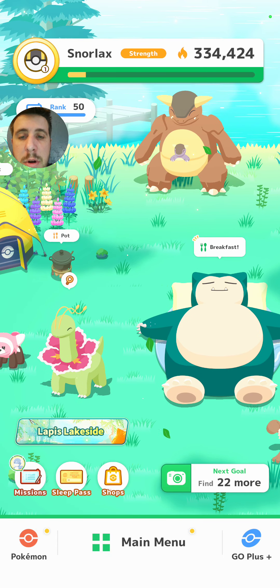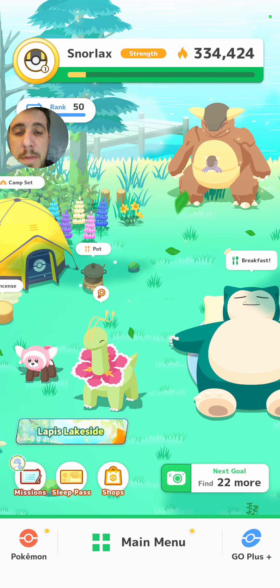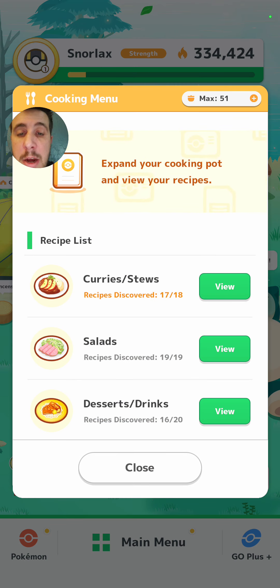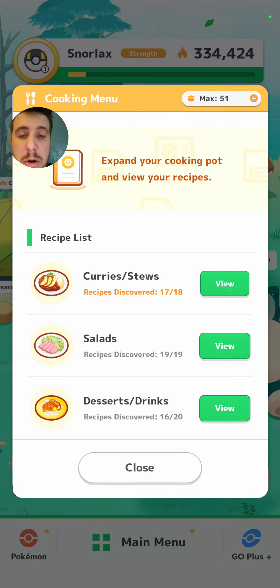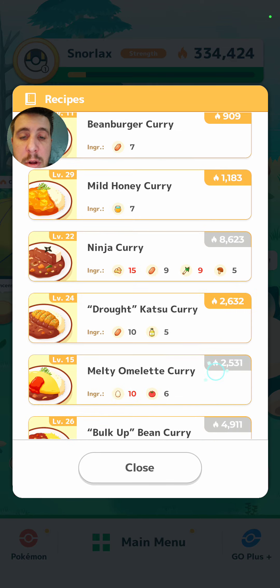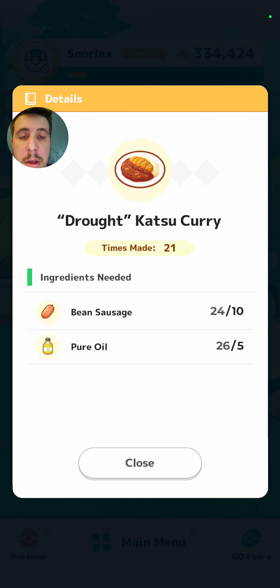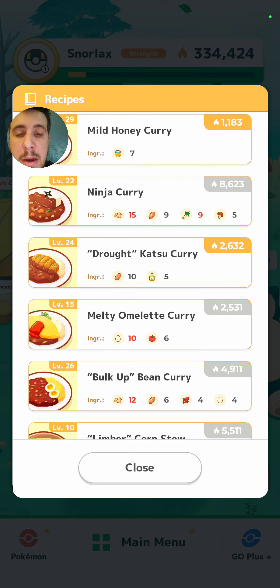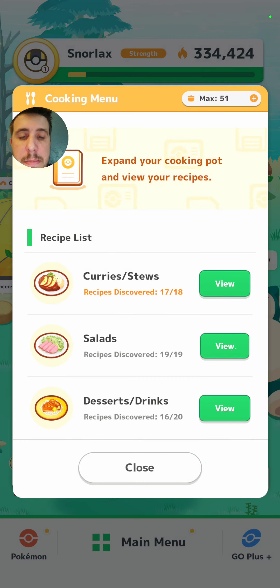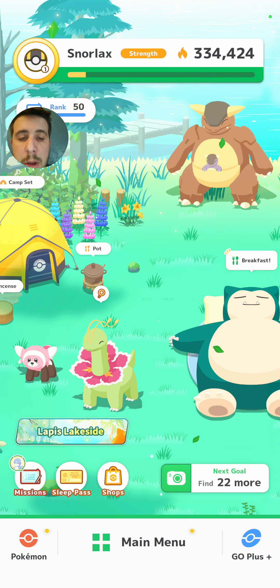Before we cook breakfast, I do want to show you guys this - I actually totally forgot they were adding this as part of the update. If you go into the pot, you can now view your recipe list. So if we hit 'go to the curries and stews,' you can see all the curries and stews here, and if we click on it, it'll show us exactly how much ingredients we have and how much we need to make. It's very nice and helpful to see what you're able to make.